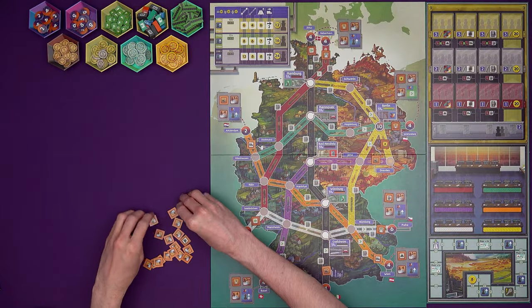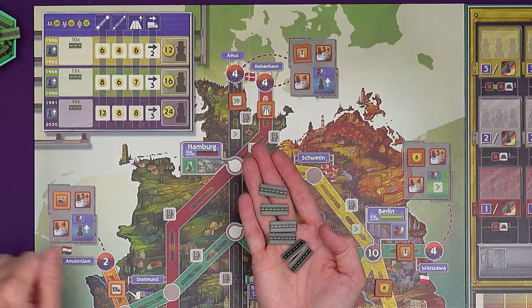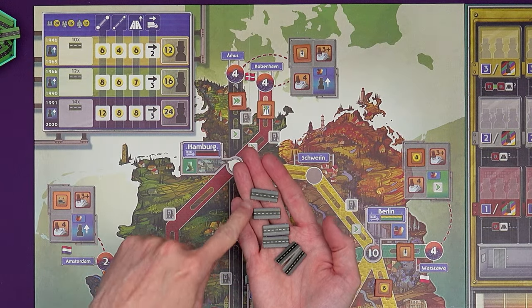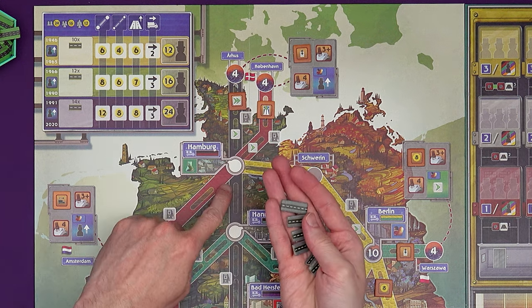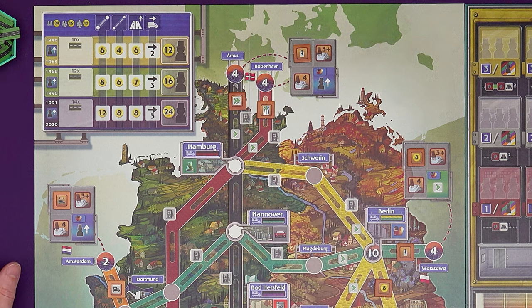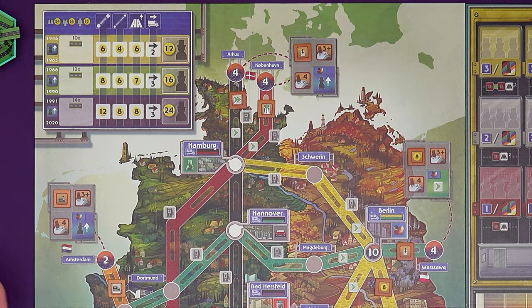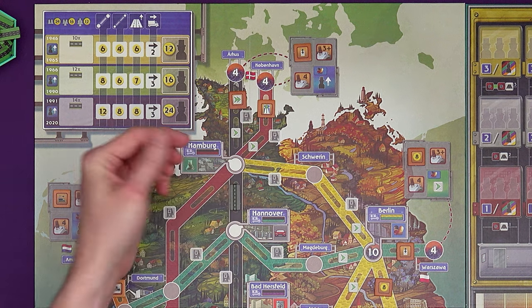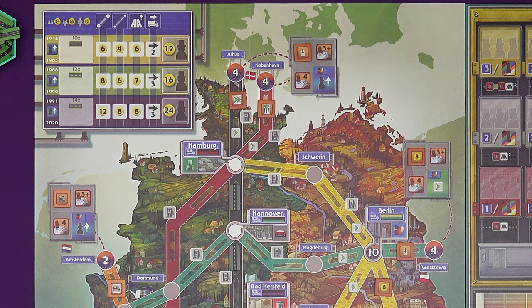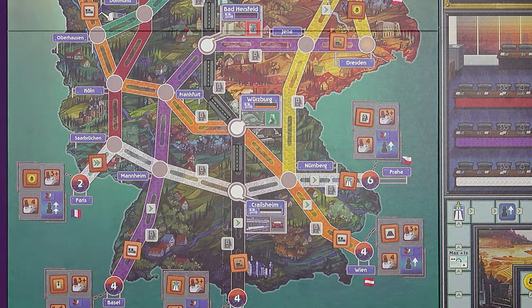Once you've finished, you can put the remaining bonus tiles back in the box. Next, take six road section tokens and make sure they're on their single carriageway side, not their green double side. We're going to place them on the six individual sections that are going to start off our Autobahn. These little slots show you how many tokens each road section can take. So we've got one going from Hamburg to Hanover, two here from Hanover to Bad Hirsfeld and all the way down to Krellsheim, finishing our starting Autobahn.